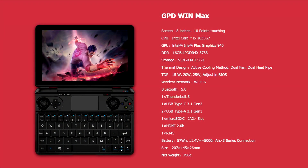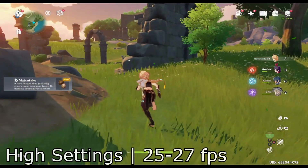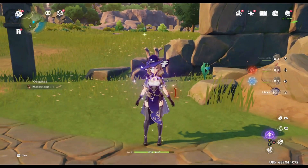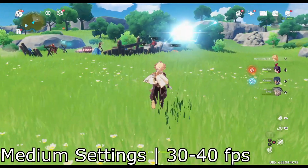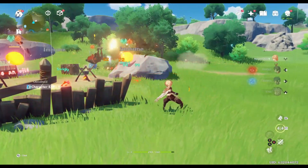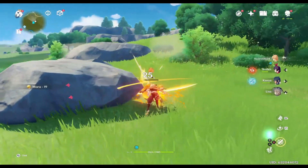To begin, we're going to look at the 2020 GPD Win Max. This unit has an i5 processor, and for my testing I had the TDP up on the high option. The original Win Max can run Genshin smoothly, but not at higher graphic options. High settings normally averages around 25 to 27 FPS even when you're not in combat. To get it smooth, we have to bring it down to medium, which will net us a frame rate that stays around 30 to 40 for the most part.